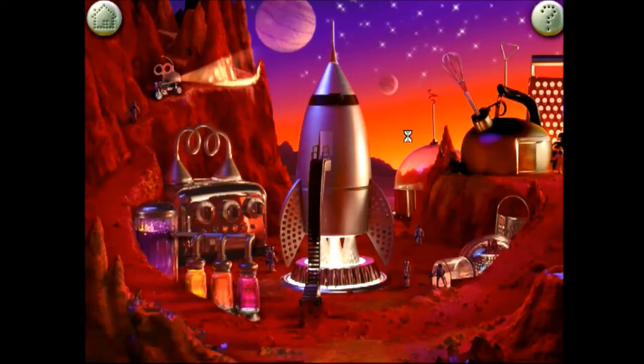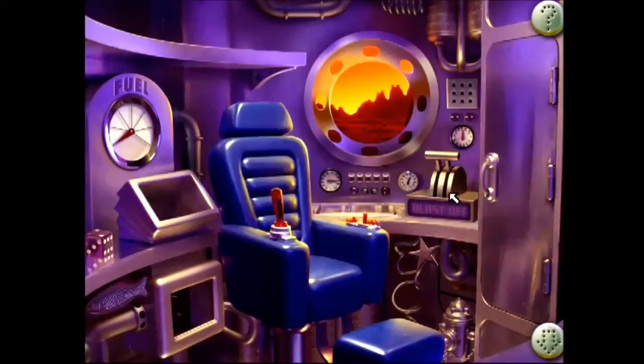Greetings! To prepare for blast-off, you need fuel crystals to power the rocket ship. We can't blast-off until the rocket ship is fully fueled. Solve I-Spy riddles to earn fuel crystals.